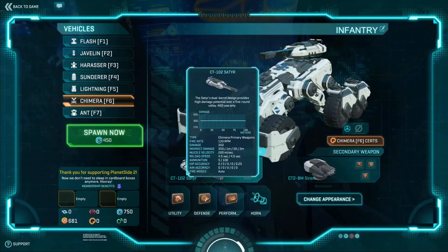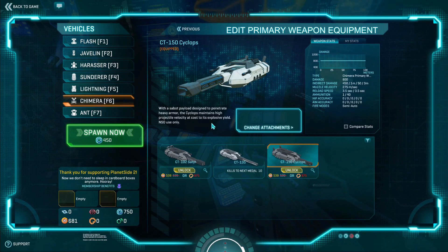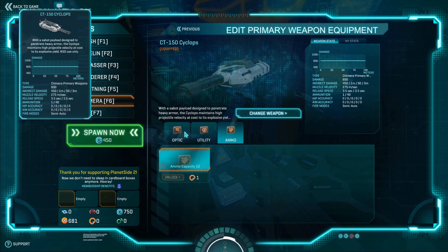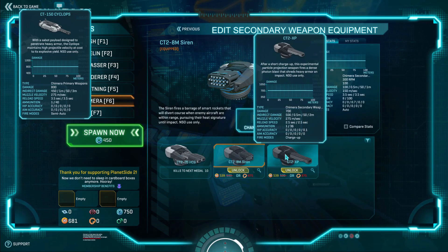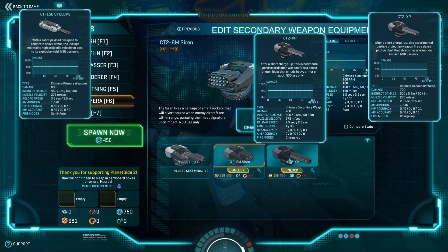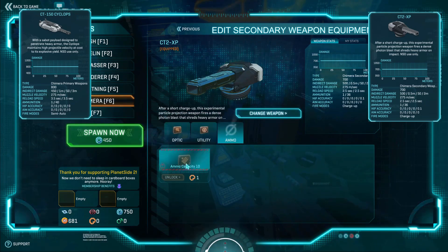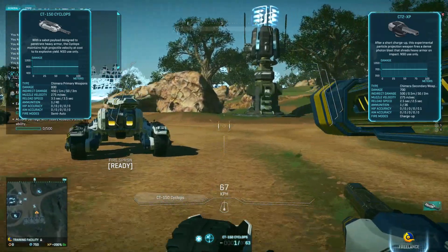Now let's go for the Cyclops — that's the anti-vehicle gun. We're gonna take reload speed and ammo capacity again. The last gun here is the CT2-XP — after a short charge-up it sounds like a Halberd essentially. We're gonna take the same utility setup. Here we go with the Cyclops.